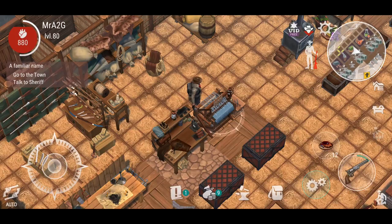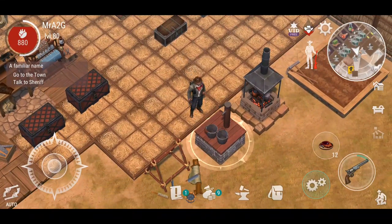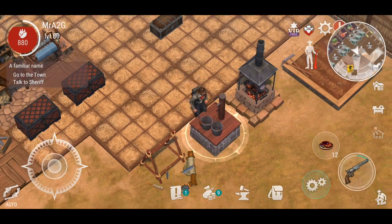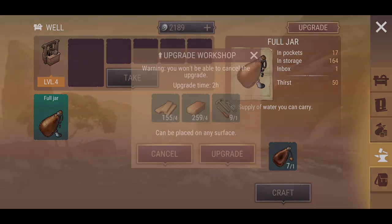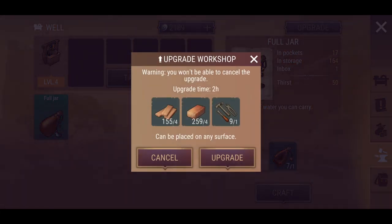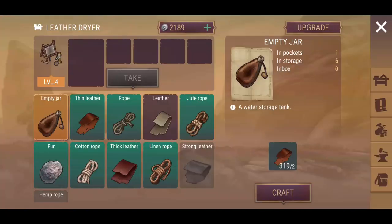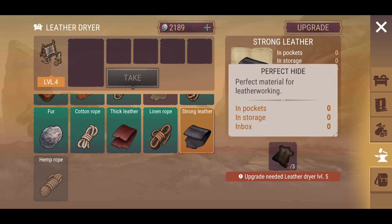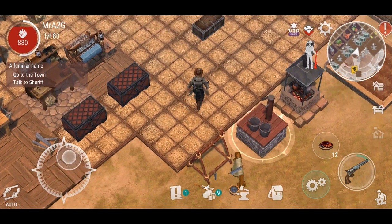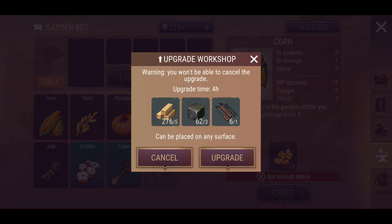We've got the hemp cloth fabric roll and the perfect hide — oh, that's changed. That has also changed. Oh, can you upgrade the well now? You can upgrade the well — that has never been a thing, that is so cool. And yeah, you've got the strong leather, but you need the perfect hide of course. This has changed as well — we can also upgrade this. I'm gonna go ahead and upgrade that. It's gonna take four hours for that to be completed.